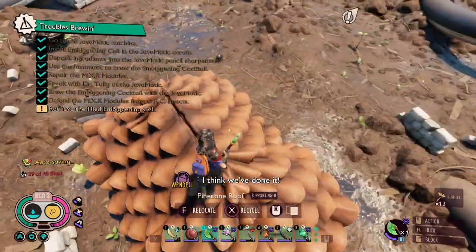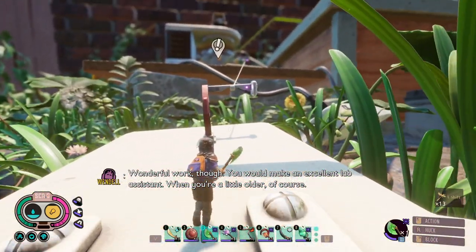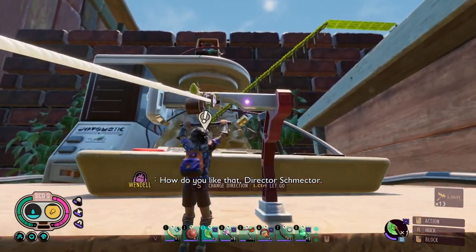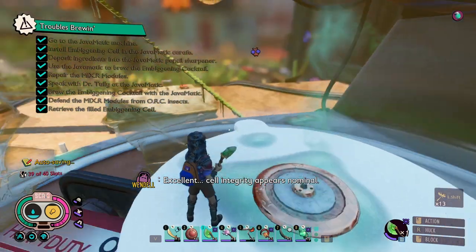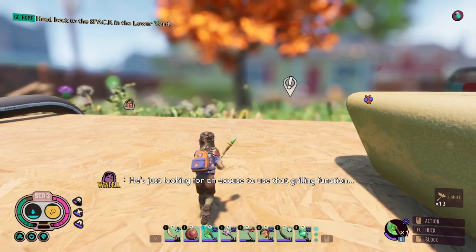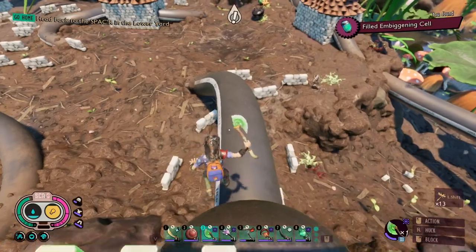Cocktail complete — I think we've done it! Though the situation did seem rather precarious for a moment there. Nah, we had that. Wonderful work. You would make an excellent lab assistant when you're a little older, of course. I could do it now. We just need to grab the embiggening cell before the orcs return. How do you like that, Director Inspector? Got him — fill the embiggening cell. Let's go. Cell integrity appears nominal. You might be the best assistant I've ever had. To the spacer. But before we do, there are a couple of things we need to do first.